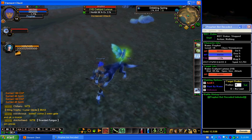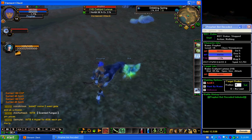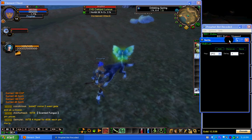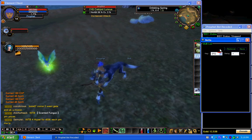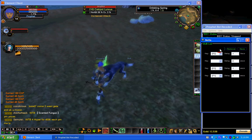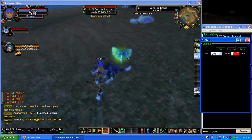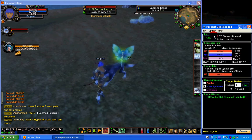Welcome back to the ProfitBot Recoded video tutorial. Now we're going to go into a little bit more depth of the bot and set it up exactly how your character would be set up. We're going to go into Options and then Skills. If you want to add more skills you just click Add. We're going to leave this one as F2 and save.